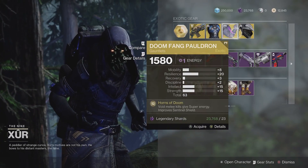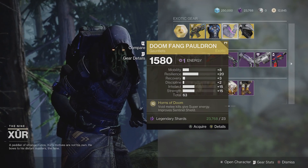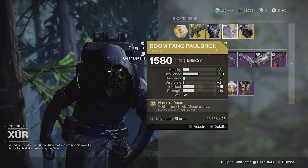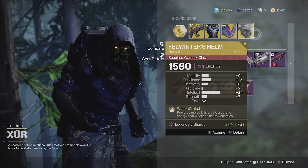Same with Doomfang Pauldron. This one's got high resilience, which is currently the most important stat in the game, so that's definitely better. However, with 63 overall, you could do better.